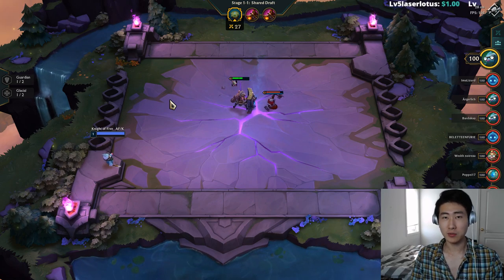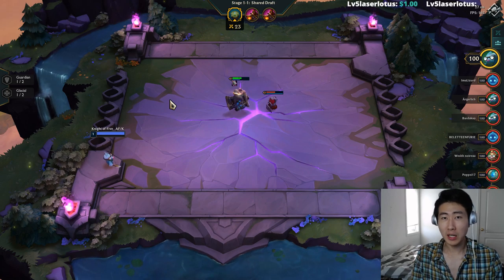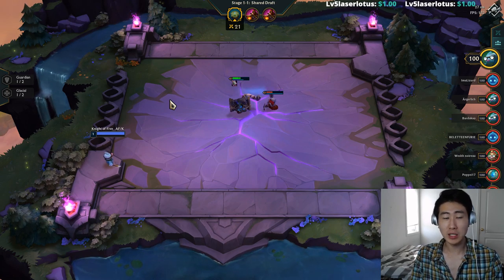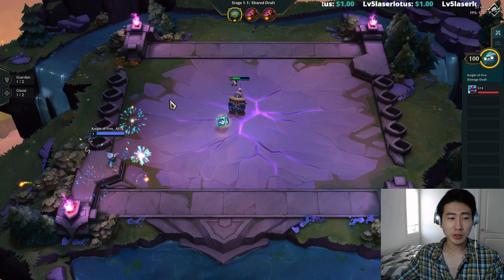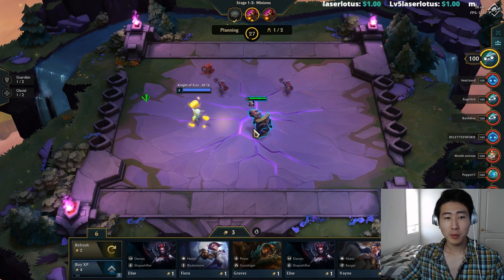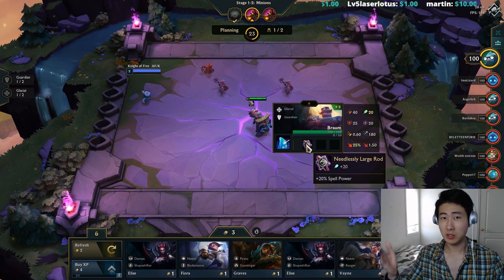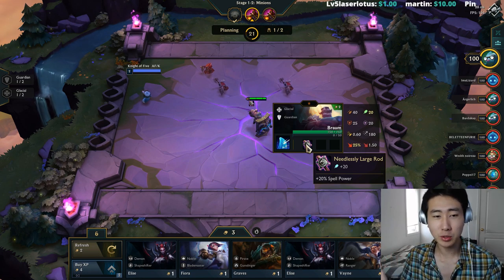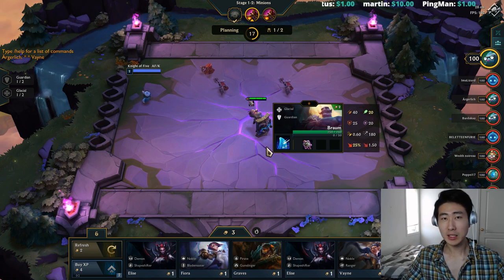I decided to make this video on how to build ninja assassins in almost every game because it's completely doable — you just need to know what you're doing. In the first shared carousel phase, I went for Braum because he had the Needlessly Large Rod. One of my favorite items to build on ninja assassins is the Locket.